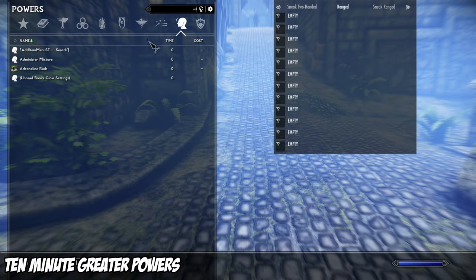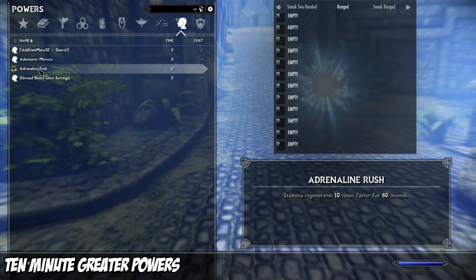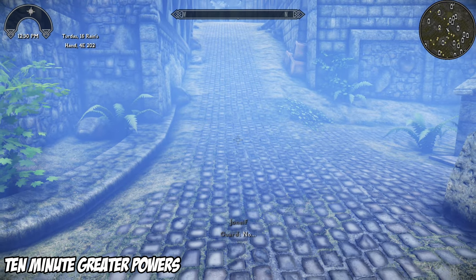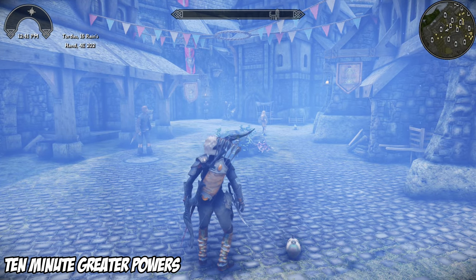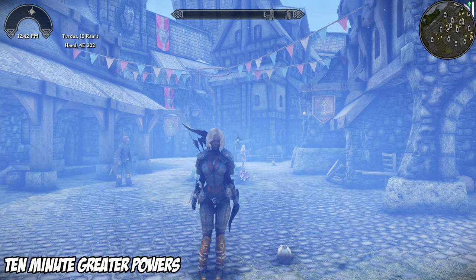10 Minute Greater Powers does exactly what you think. Instead of having to wait an in-game day, you wait 10 minutes to use your powers again — because in the base game, I usually use them once and then forget they exist forever. ESL, no slot.